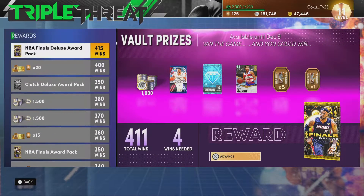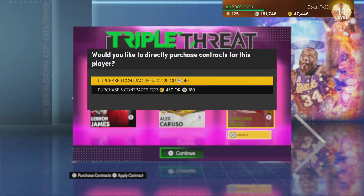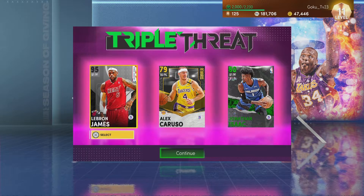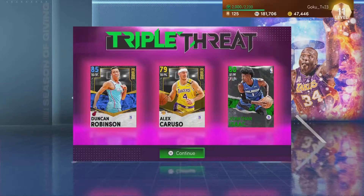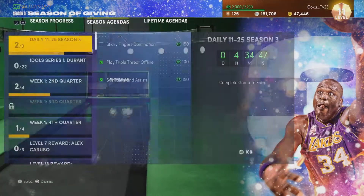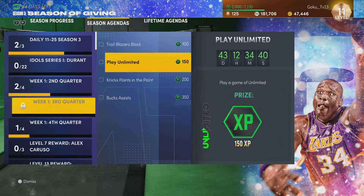All I've done is like two challenges. One was the LeBron James card — you get him just for logging into the game at level one. All you had to do was get one block, get like 10 assists in one game, and the other one was get eight dunks — super simple.